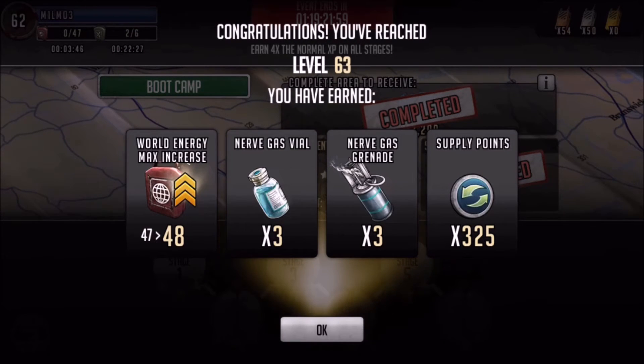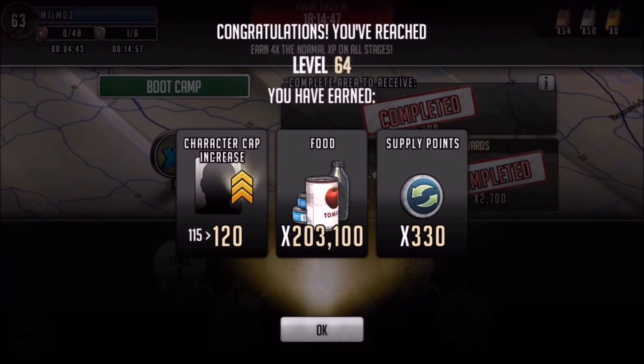Moving on to level 63, we've got another world energy increase to 48, some nerve gas vials — 3 of those — and nerve gas grenades — 3 of those — plus 325 supply points. I'm definitely a bigger fan of the grenades than the vials. I will definitely take that world energy increase — like I said, they're one of my favorites.